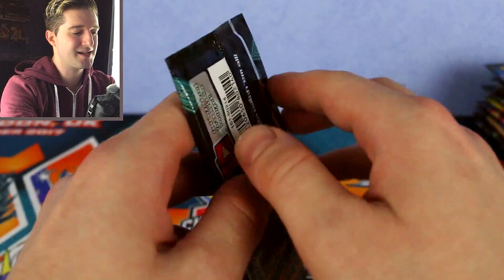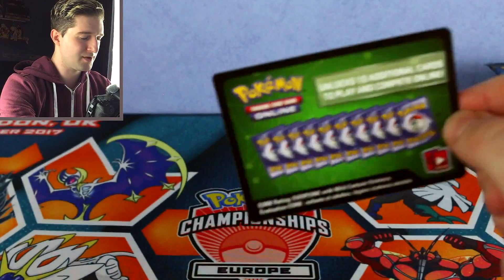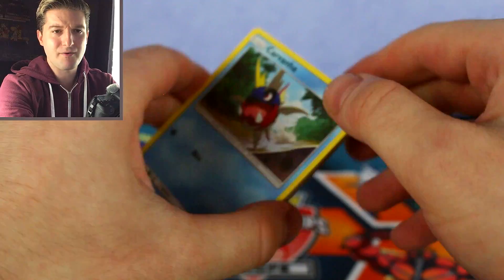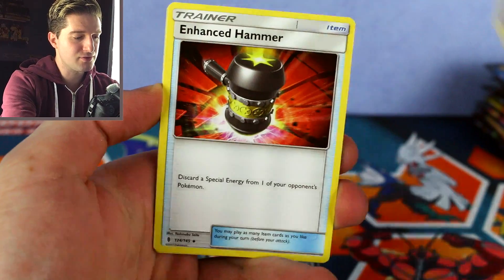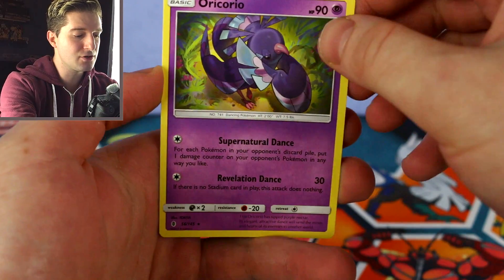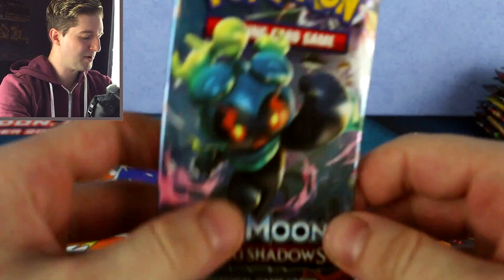Up next is Guardians Rising — that was the second set. One of the most valuable sets at the time of release because of a card called Tapu Lele. All decks played like two, three or even four, I think. There were a lot of other playable cards. We've got Kavana, Taylo, Jangmo-o, Dennybird, Trubbish, Enhanced Hammer — there was a bunch of secret Enhanced Hammers and secret Max Potion. Acrobike was a great card. Macro Reverse, and our last card is an Oricorio, which was actually played because it just did a lot of damage for one energy.